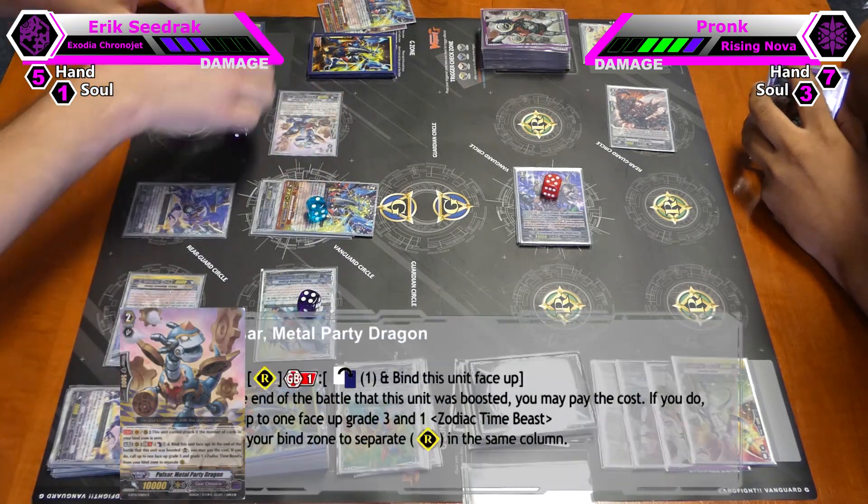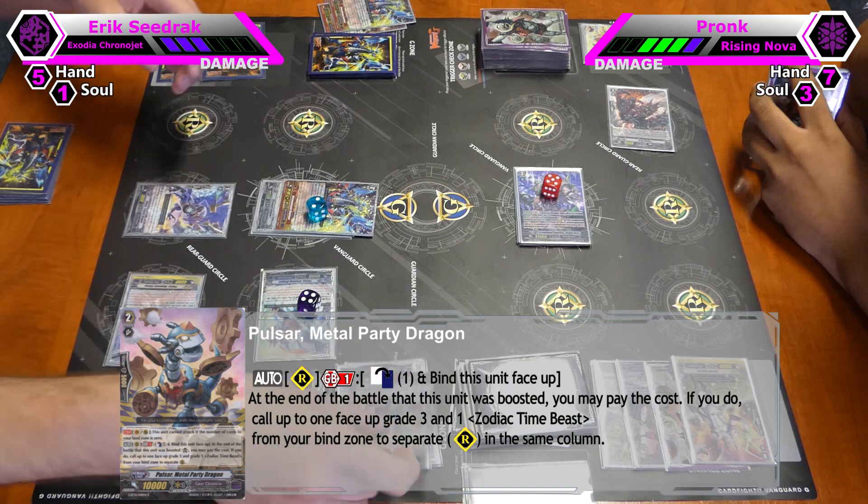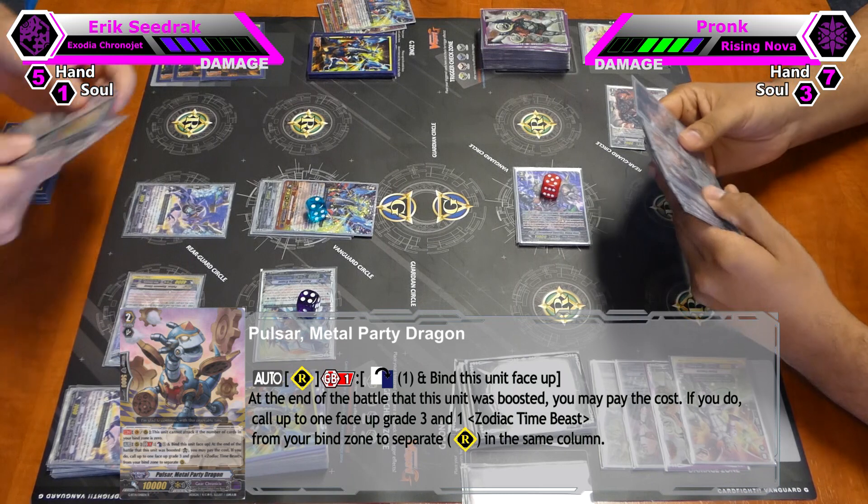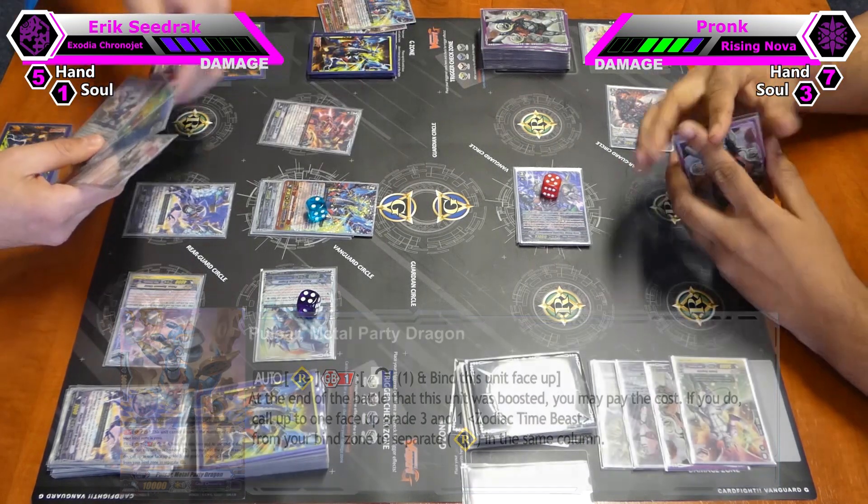At the end of the battle I can find him, choose a Grade 3 and a Grade 1 Zodiac Timings from my bind zone, and call them in the same column.